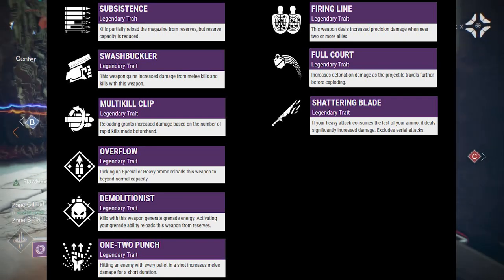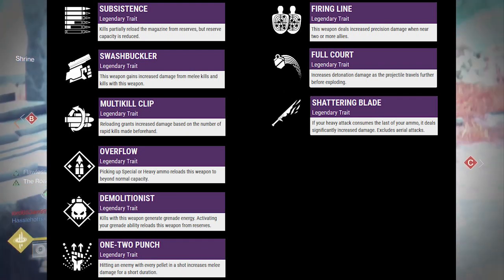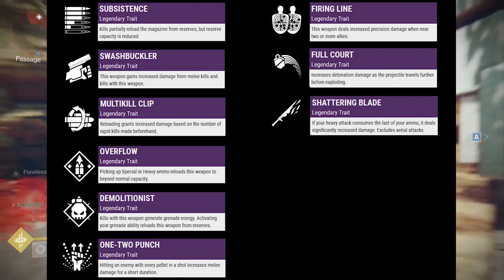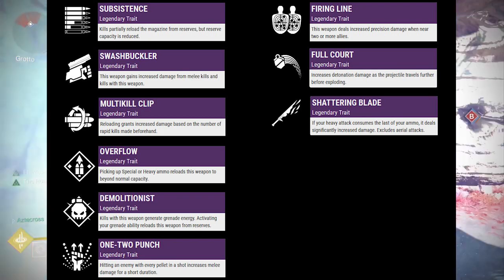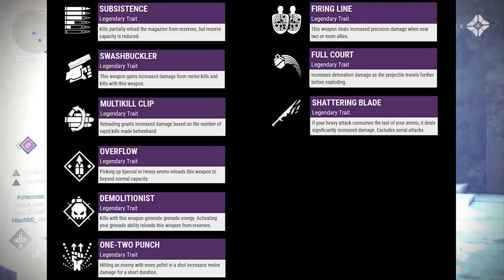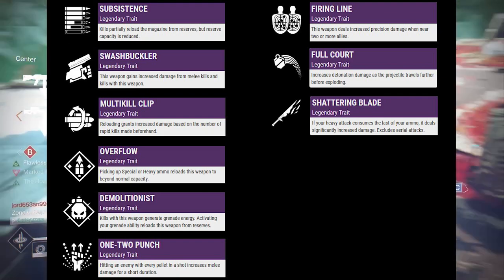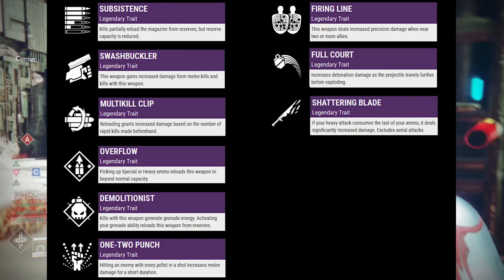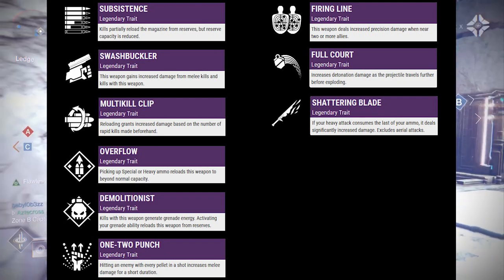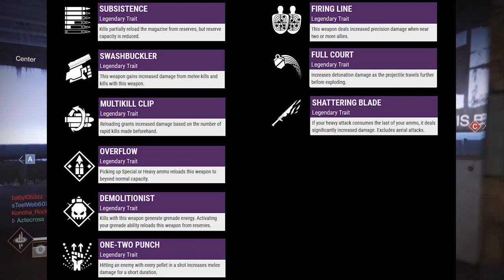Moving on to Multi-Kill Clip: reloading grants increased damage based on the number of rapid kills made beforehand. That sounds really nasty. In order for this perk to really work well, hopefully there's a time frame that allows us to actually gain more multi-kills — I don't know how rapidly they want those rapid kills to be. Next is Overflow: picking up special or heavy ammo reloads this weapon beyond normal capacity. There's probably a cap, but for certain weapons, especially if you're getting ready for a DPS phase, this is a really nasty perk.